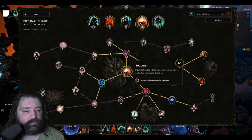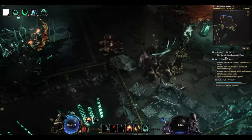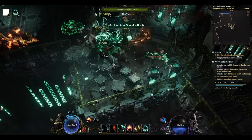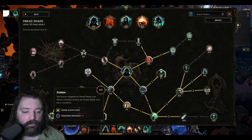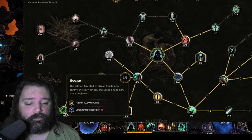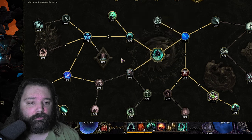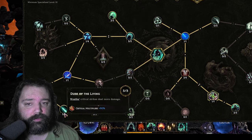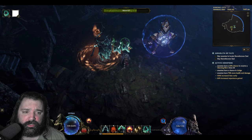Infernal Shade is incredibly powerful because it grants up to 72% increased cast speed, and the additional movement speed is also nice. Your Wraith Lord moves faster, gets where it needs to be, and attacks faster. We transform Dread Shade with All For One and Egoism — this makes Dread Shade attach to only one minion, so it's important to successfully cast it on the Wraith Lord. Egoism will allow that minion to always crit, and you can get additional critical strike multiplier through the specialization tree as well.